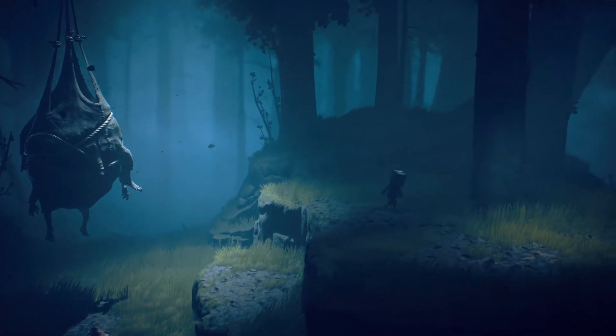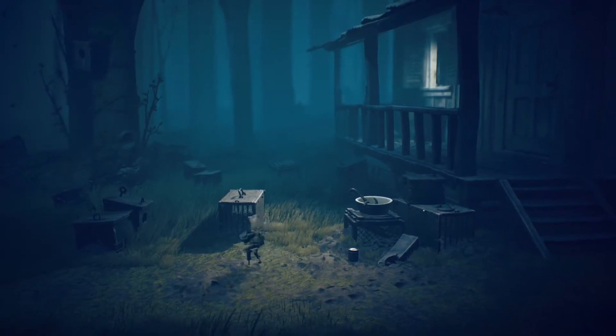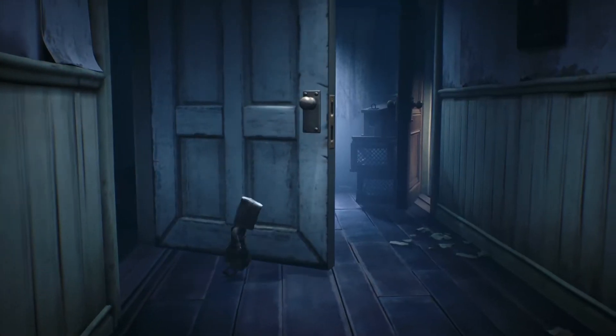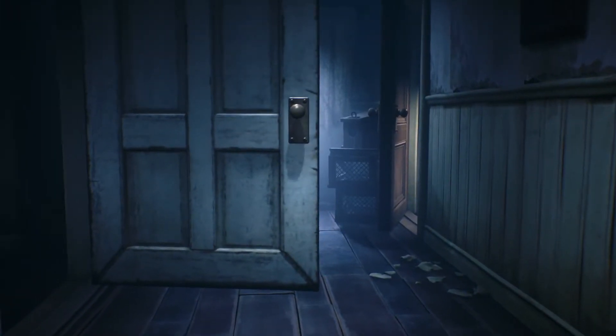So what did I think of the demo? It starts you off in two sections — I assume this is the beginning of the game. To my surprise, we're not playing as Six anymore. People who played the first game will recognize Six from her yellow coat. We're actually playing as a new character called Mono, a young boy who wears a paper bag on his head, which is in keeping with the series' nature of shrouding their protagonists.